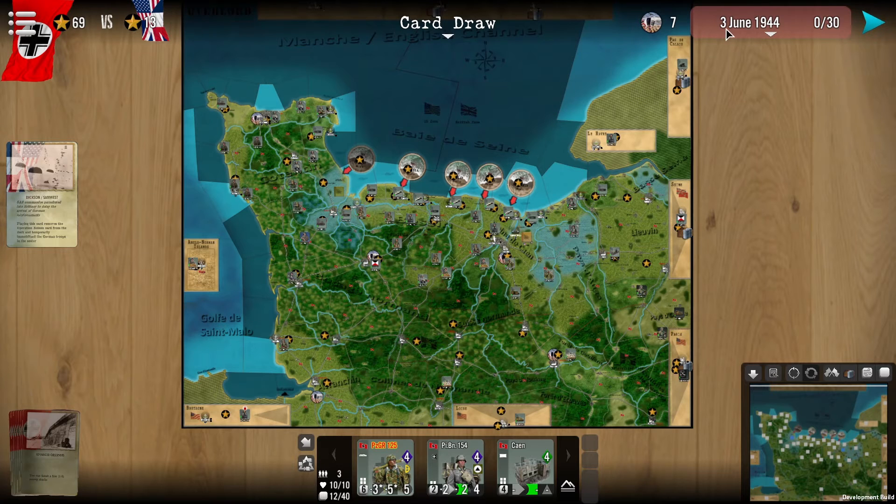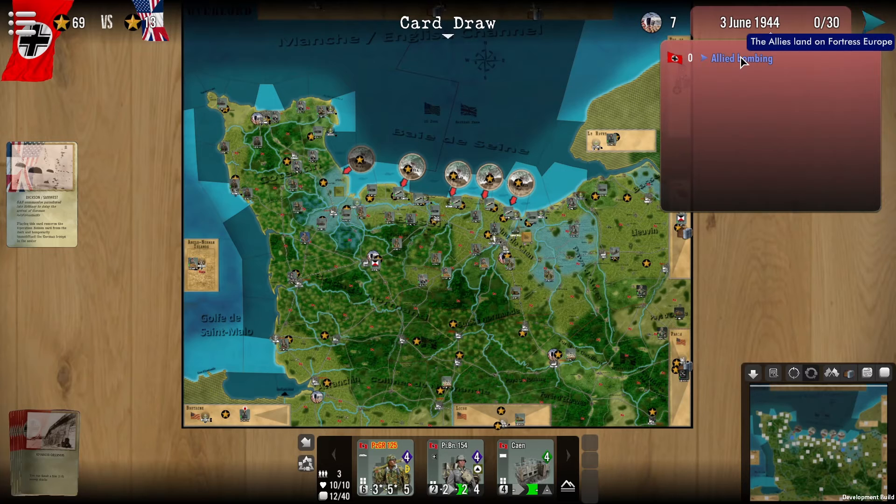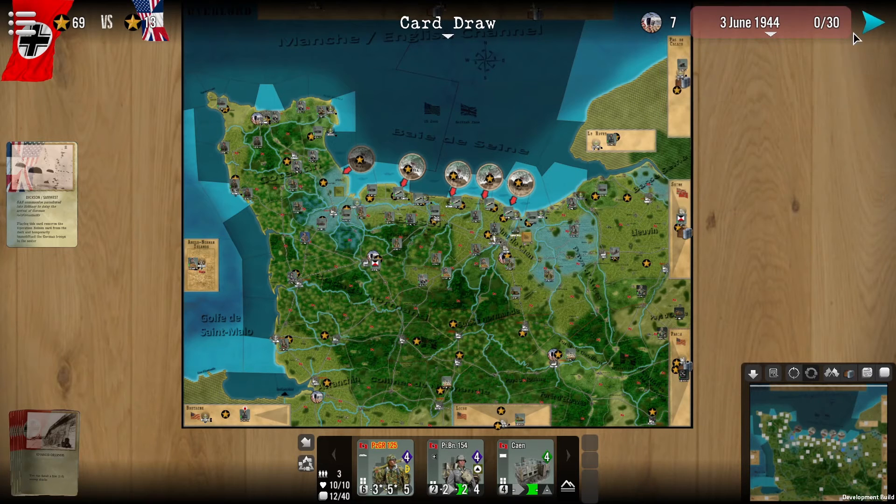Over here, we do have the actual date as well as the turn counter. If you click on the arrow here, you can take a look at the events that are taking place within the game itself. You can see the next phase button, which would move us from the current phase into the next one.